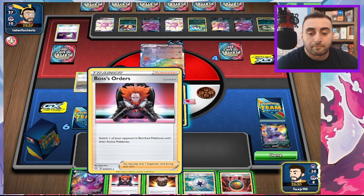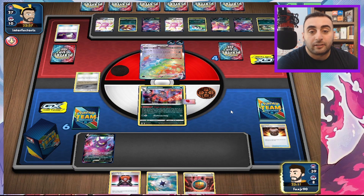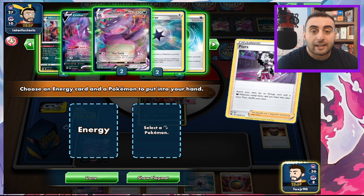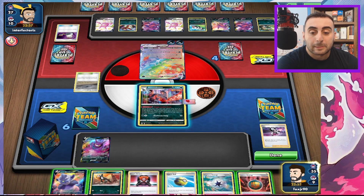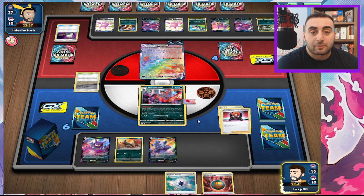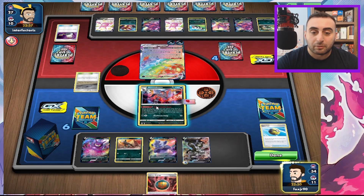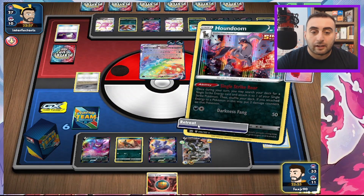We get an Air Balloon. We get a Pierce, which is pretty good. I can't get my Urshifu with it, but I can get a Houndoom down. I'm going to get rid of this Boss — I'm not even paying attention to what I'm doing. I don't have any more Houndooms, so we're going to Single Strike Roar onto this, and I'm going to retreat into my Houndoom.